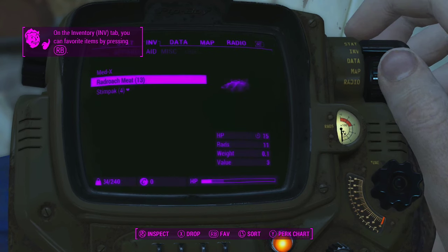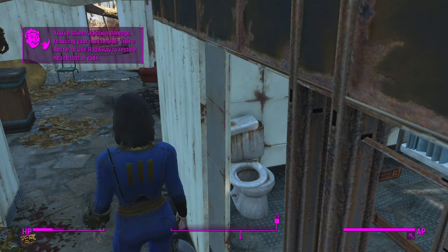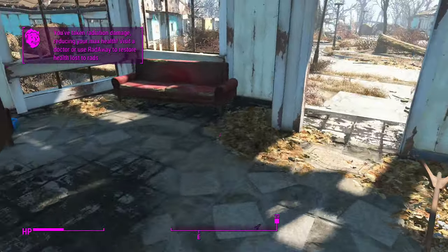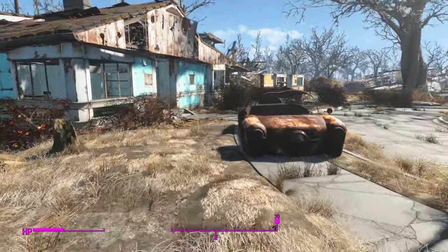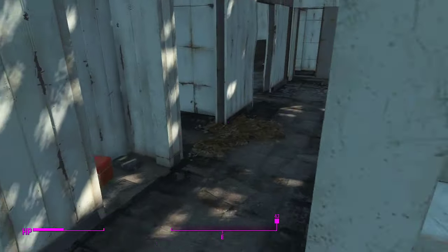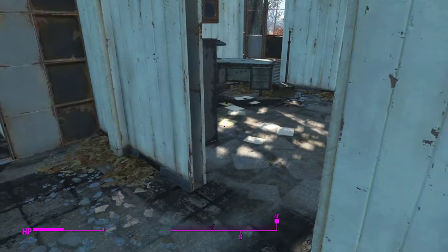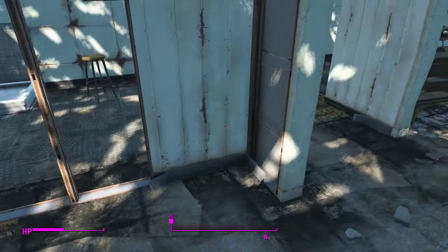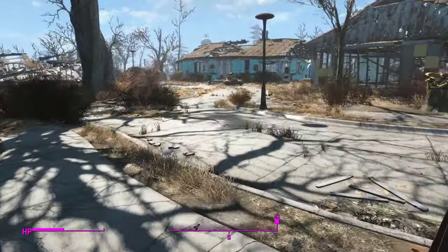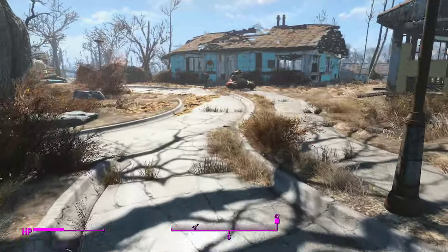There are basically two types of safes: the big giant safes that you saw me open before, and then there are also little safes that are in the ground. Those ones are harder to spot because sometimes they'll be buried underneath other things.